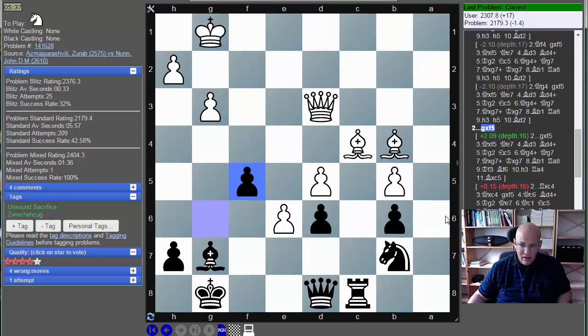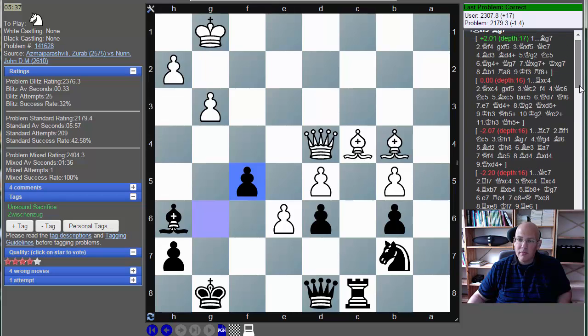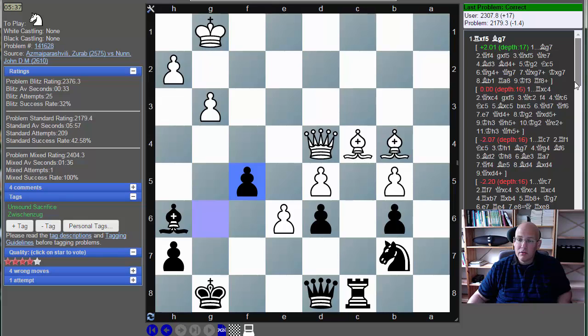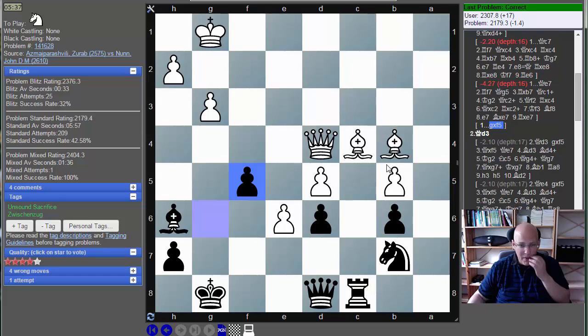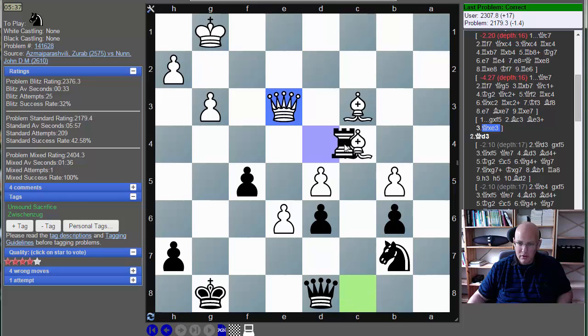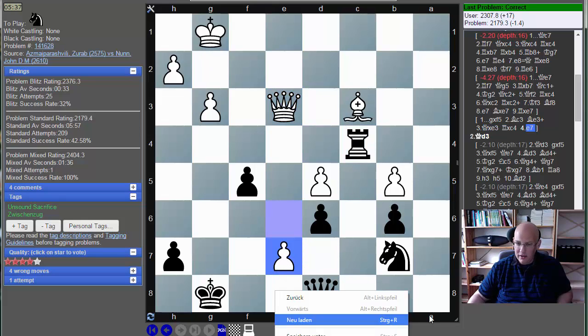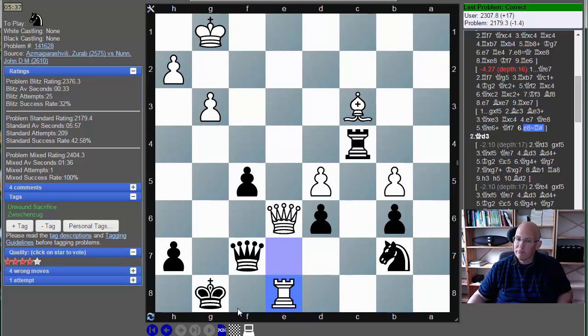The key thing was that taking immediately is not working. Bishop c3 is the problem — threatening King h8, Queen h8 mate. I only have that check. And then e7 is the huge problem, e8 threatened and the capture threatened. If you block, the bishop is blocking g7-h8 and it's made. Yeah, even with the rook it's mate. That was nice. Let's do one more.